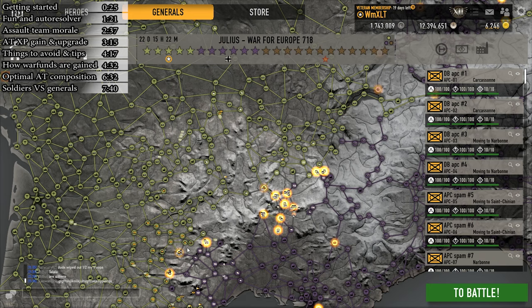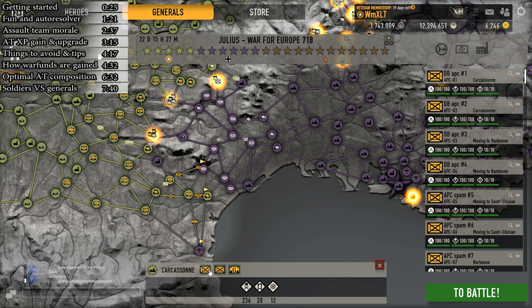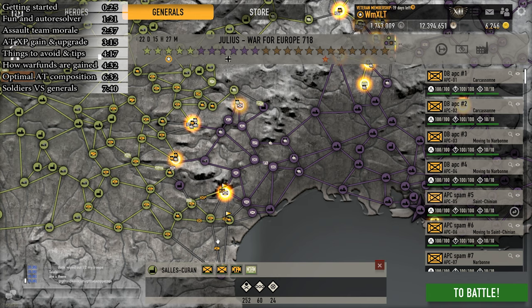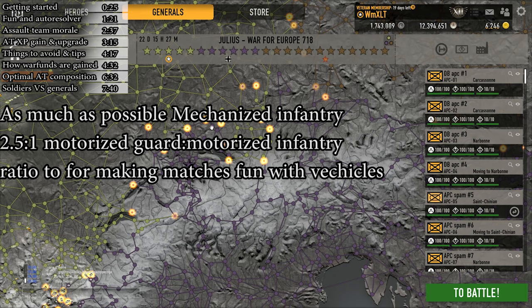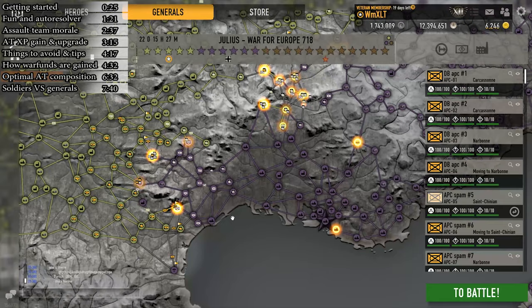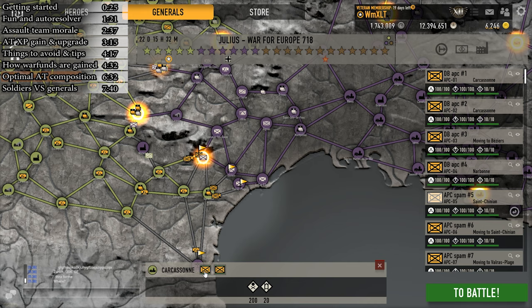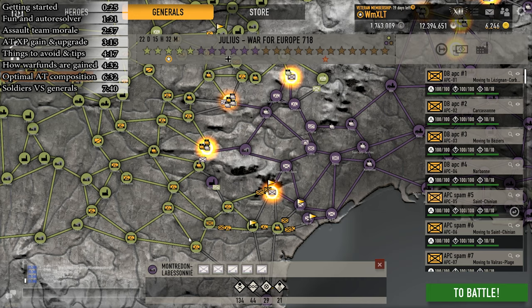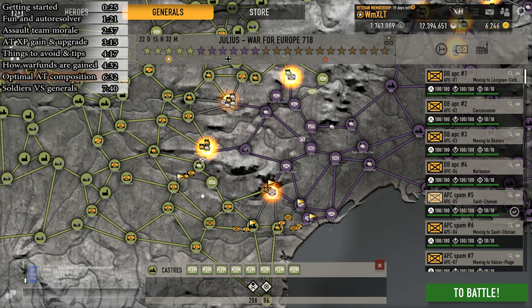Infantry is the cheapest to maintain warfund-wise and the most versatile class in the FPS game, so having your army be mostly infantry is the best course of action. Whether you want them to be motorized guards, motorized infantry, or mechanized infantry depends on the faction's resources. I usually follow the rule of as much mechanized infantry as possible, with a 2.5 to 1 motorized guard to motorized infantry ratio. Since the armor update, light tanks are extremely efficient especially against infantry only, so you can use these in decent numbers as well. For map vision, get recons and upgrade them to motorized recons as soon as possible. If you are playing alone, paratroopers are a bit of a waste of warfunds, so I don't recommend using them unless you're coordinating with a clan. Planes and tiered tanks depend on whether you want to play them yourself — if not, just ignore them, since sending them into matches means they will be wasted and you will usually lose warfunds.